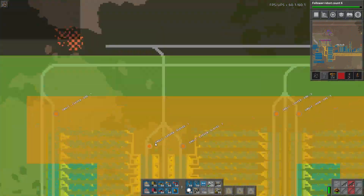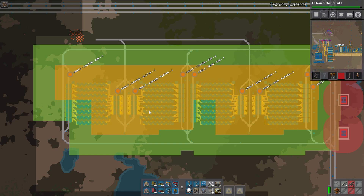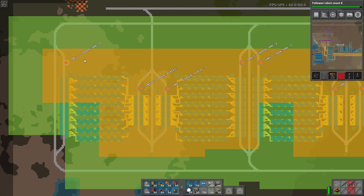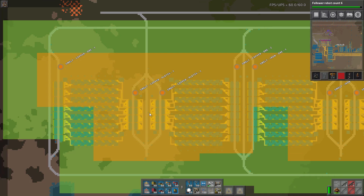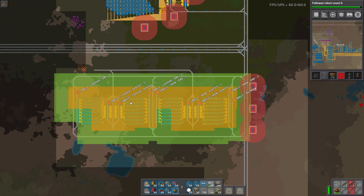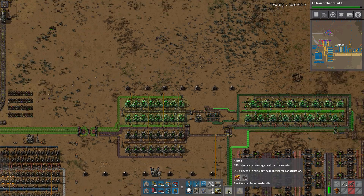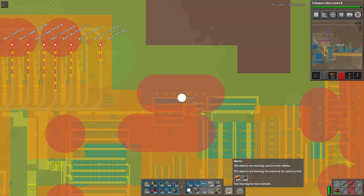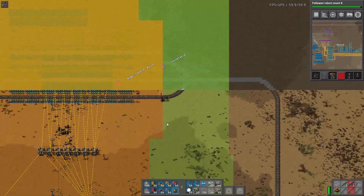I want the stations to be named the same where they're picking up plates — I don't care which one the trains go to for pickup. But I want the ore station to be named differently so we can guarantee which station that ore train is going to. That way you don't get the situation where a train leaving and a train arriving go to the same one — we want it spread evenly. I think that's all pretty much done; we just need beacons and modules.